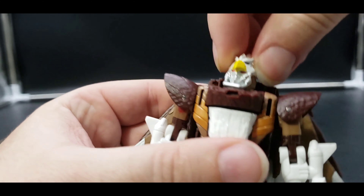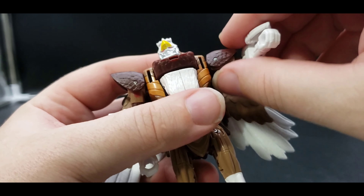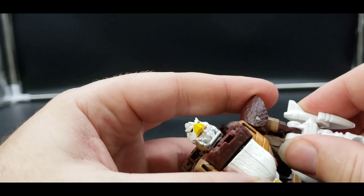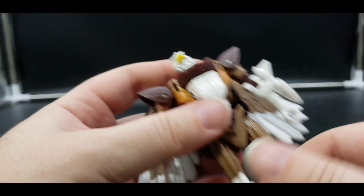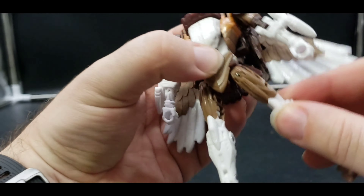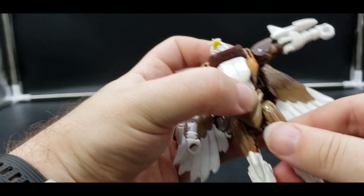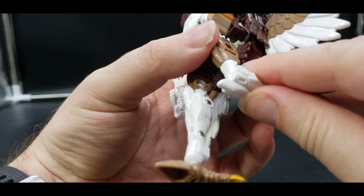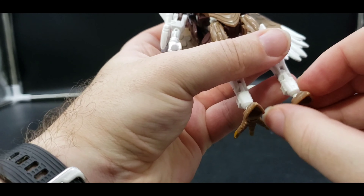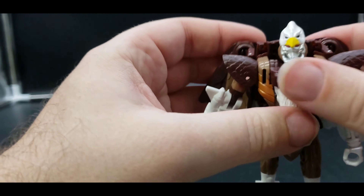Articulation: the head is on a ball joint, can move all the way around, look up and down with a nice wiggle. Arms can move out far, we've got bicep swivel, just over 90 degrees on the elbow, and nothing at the hands unfortunately. We do have waist rotation. Can kick forward for a nice high kick, can kick back about as far, and can kick out more than a full Van Damme. There is no thigh swivel, but there is a swivel just above the knee. We've got well over 90 degrees for the knee, and the foot is on a ball joint giving all different kinds of movement.